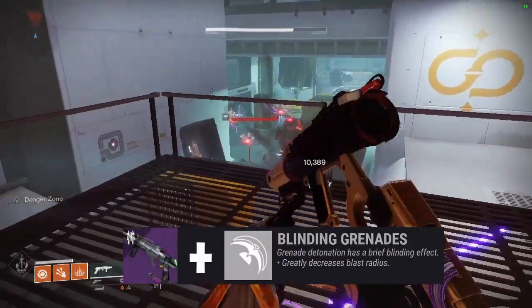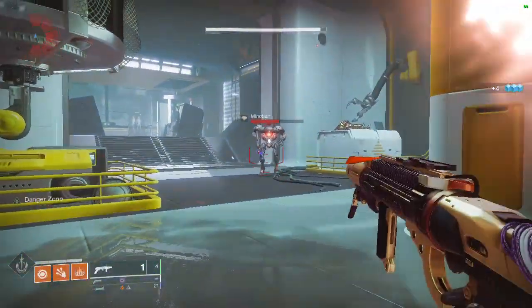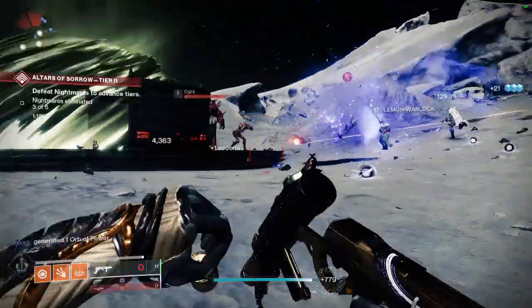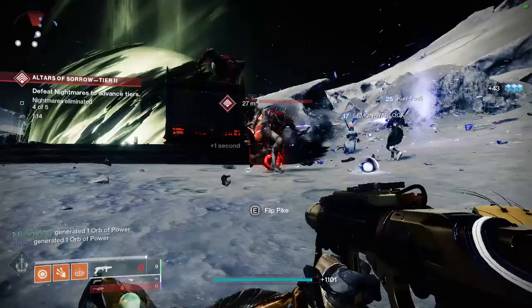Next: any grenade launcher with Blinding Grenades. A grenade launcher like Ignition Code can roll with this perk, which blinds enemies for a short duration. This has been a go-to option for a long time for players grinding difficult PvE content. You can farm Ignition Code using the Prismatic Recaster in the Helm and focusing umbral engrams from Season of the Splicer.